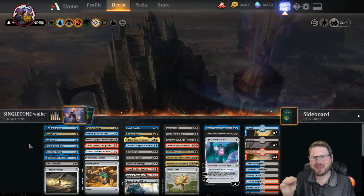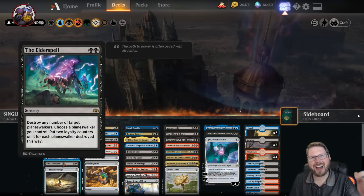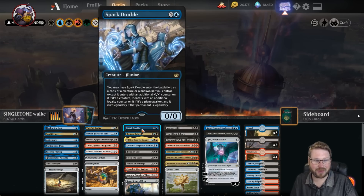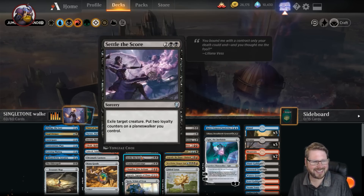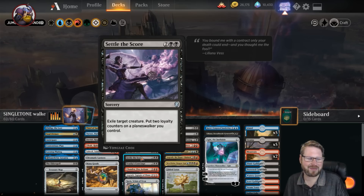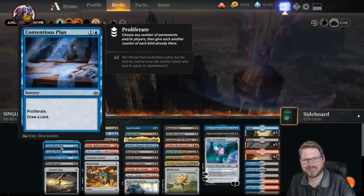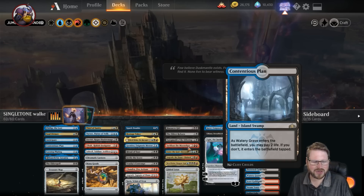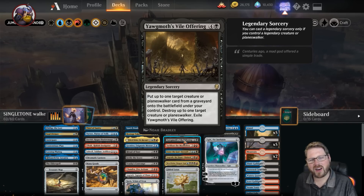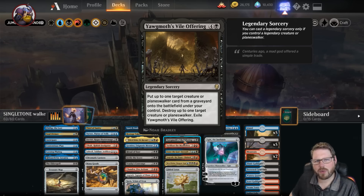So how do we support all of these planeswalkers? The first thing is planeswalker synergies. At two mana we have The Elderspell, taking out other planeswalkers and making ours even bigger, even threatening ultimates out of nowhere. We have Spark Double, doubling up our planeswalkers — especially the more powerful ones. Settle the Score is a removal spell that can grow us closer to ultimating our planeswalkers. Even simple card draw like Contentious Plan can proliferate on all of our planeswalkers.